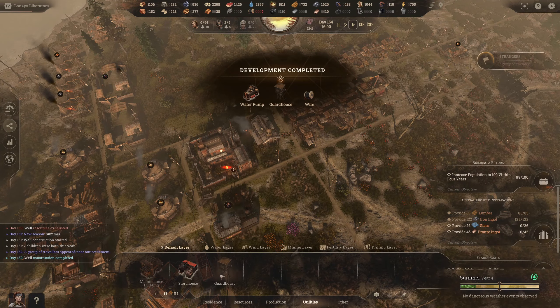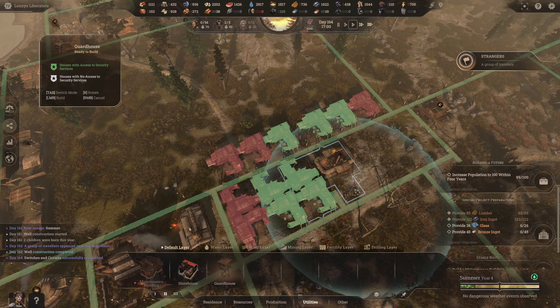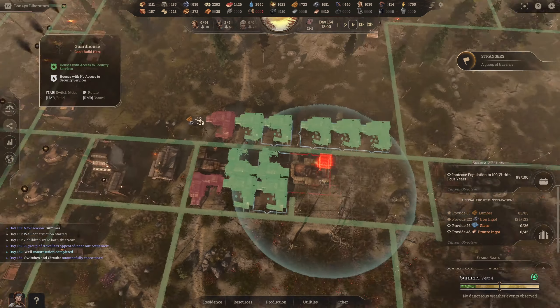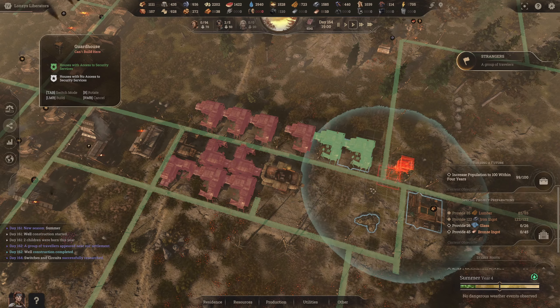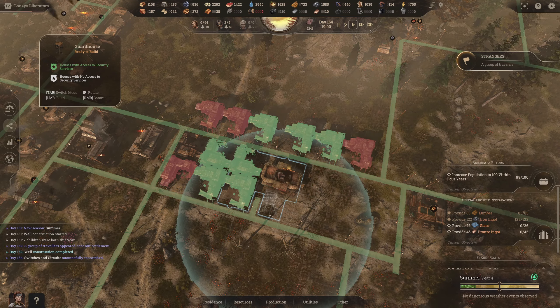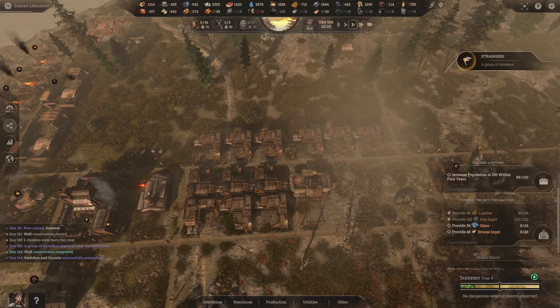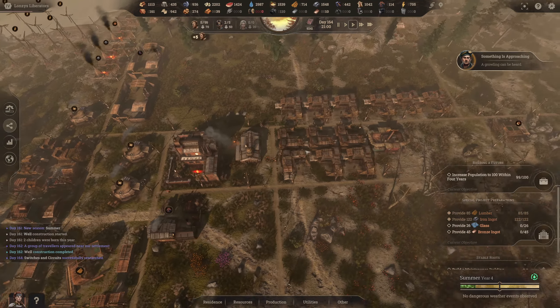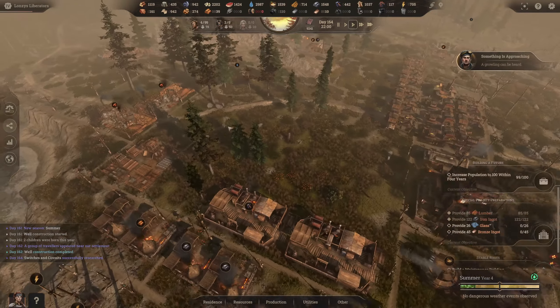Straight away I'm going to go ahead and get a guardhouse — we want to be able to hit the housing here. There'll be a little bit of overlap, so let me position it carefully. One house over there, but putting houses over here is going to be good. We'll start with that. What have we got? A group of travelers — we'll definitely accept those guys in, so we'll get five more.